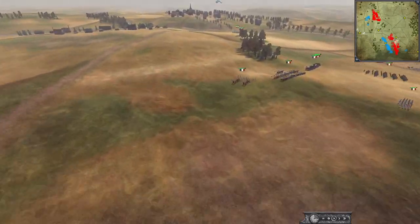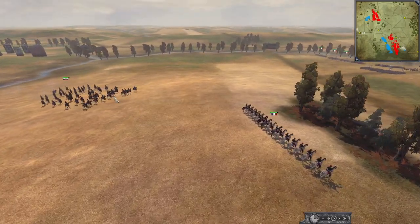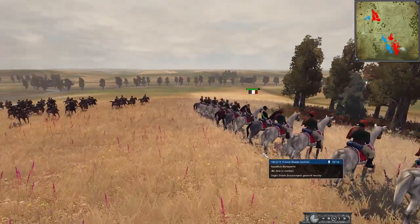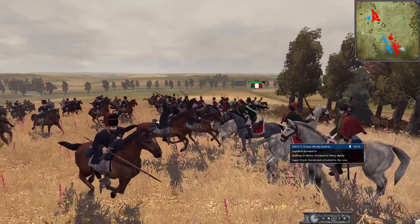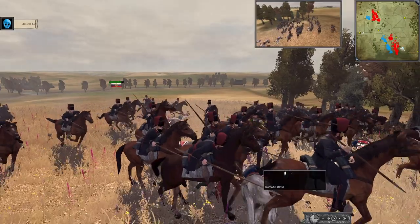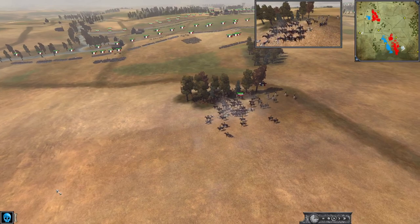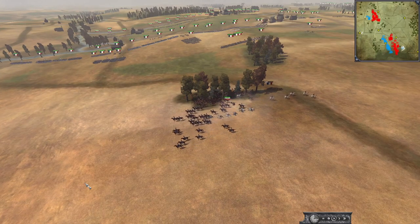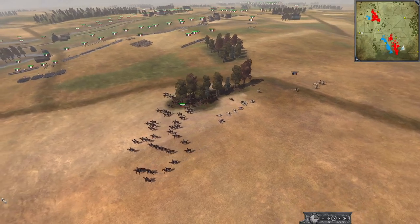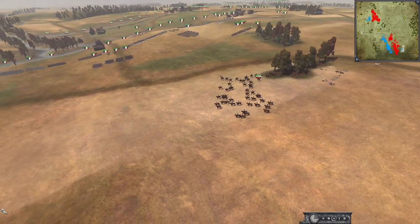We've got Napoleon actually about to be assassinated here by some Russian Cossacks — they were not paying attention and the Emperor's life is under threat. Napoleon is about to be assassinated. Can old Boney survive? No, he cannot. Napoleon has been killed. Well, that would end the war very quickly — the battle would be over. The French would lose morale, they would see their Emperor dead, all hope would be lost, the guard would retreat, and the Empire would cease to be.